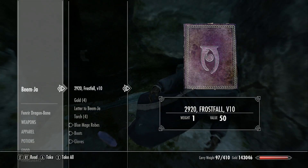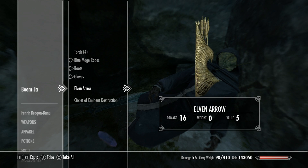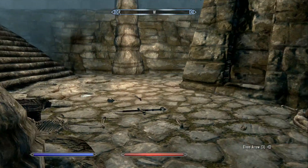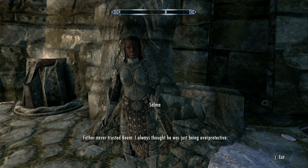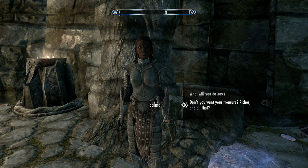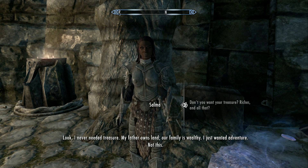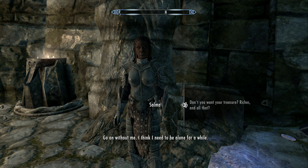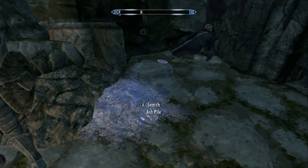And he dies to one arrow. Let's see what he has — a skill book, a letter, Circle of Eminent Destruction. Let's see how Salma reacts. She says: 'Father never trusted Beam. I always thought he was just being overprotective. Don't you want your treasure? I never needed treasure — my father owns land, our family is wealthy. I just wanted adventure, not this. Go on without me, I think I need to be alone for a while.'